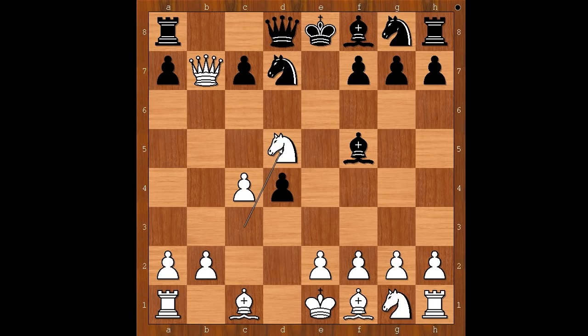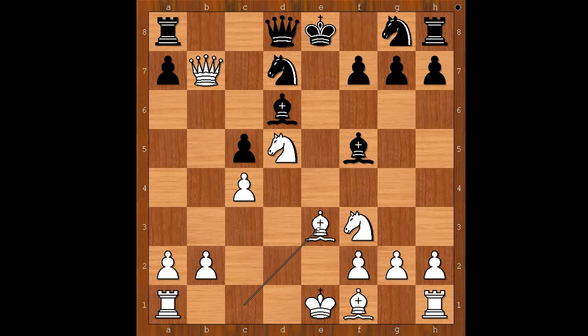Another way to go was knight to c3, and after e takes on d4, knight takes on d5, bishop to d6, knight to f3. This would be better for white in the long run. One line goes like this — not the only line: c5 defending the pawn on d4, then e3, d takes on e3, bishop takes on e3, knight to e7, rook to d1. Material is equal, but white has a better position. Back to our game.